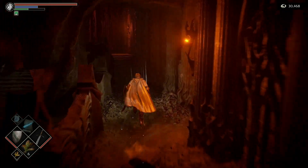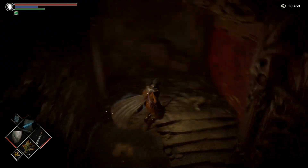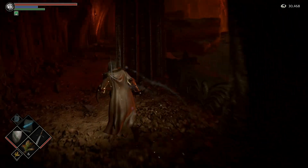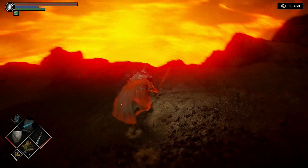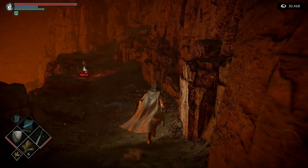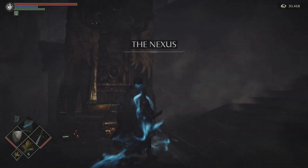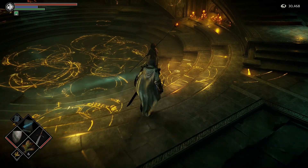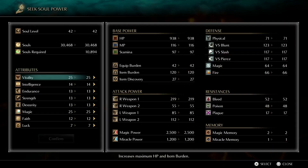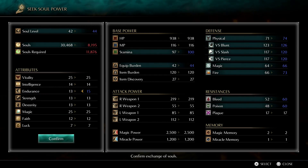Spending souls takes us up to our 15 Endurance cap, and now we can pump everything into Magic and Intelligence from here on. Skerber — also called Scurver the Wanderer — wants to see this Dragon Bone Smasher that we got.